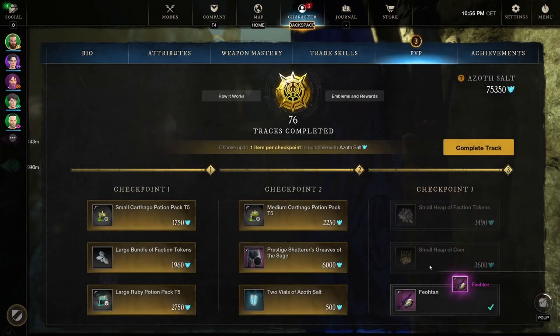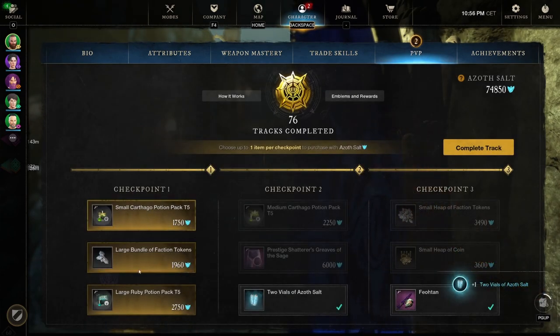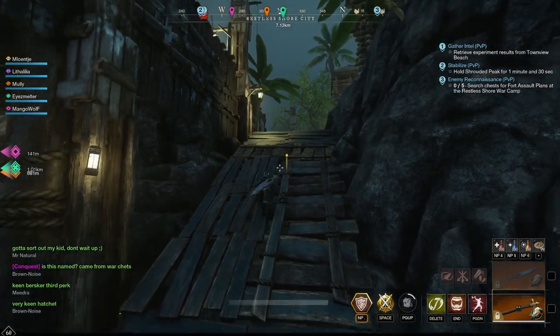For the rest I don't really know — let's go for the two vials of azoth salt and then the ruby potion pack. Track 77 complete, let's find a chest.